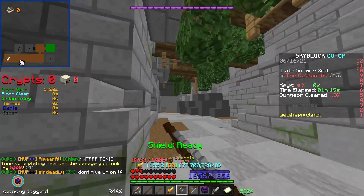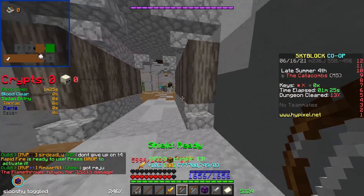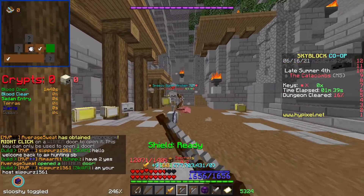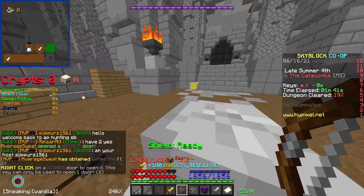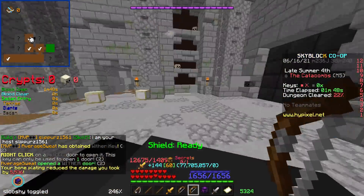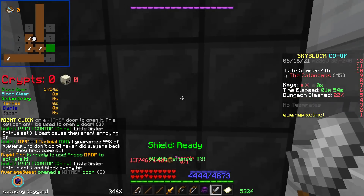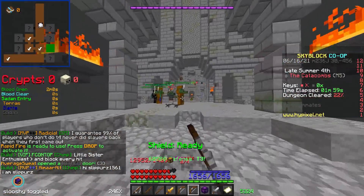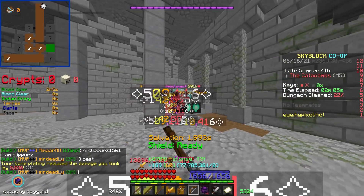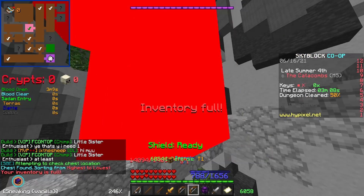For clearing rooms, the Terminator is better because you have so many more arrows — you can just sweep through a room. With the Juju you're only shooting one arrow at a time, which makes clearing harder. Here's a room with a bunch of mobs: the Juju clears decently fast but takes a lot longer than the Terminator. In the next room you can just fire all three arrows and most mobs are already dead. The Terminator is more of a Hyperion-radius playstyle while the Juju is more like a Spirit Scepter. Both are very good, but the Terminator wins overall.